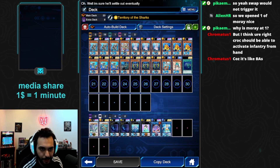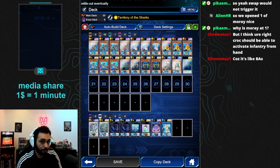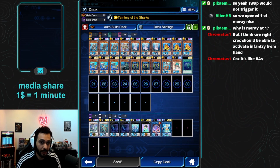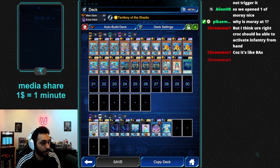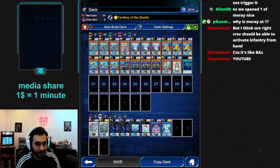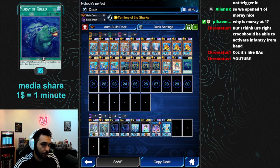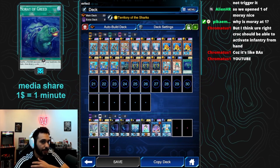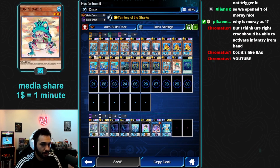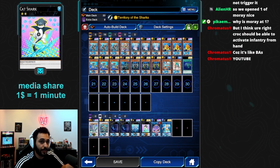Welcome to another YouTube video and yet another deck profile. Some of you might be wondering what happened to Water Atlanteans after the banlist, after the KC Cup. Well, reality is nothing. Only Muray of Greed got limited to one. So what you do is remove the Muray of Greeds you have, keep one, play three Swap Frogs and one Ronin Toadon, and add Cat Shark to the extra deck. And you have your deck up and running.